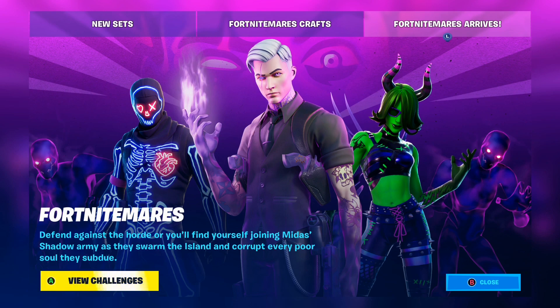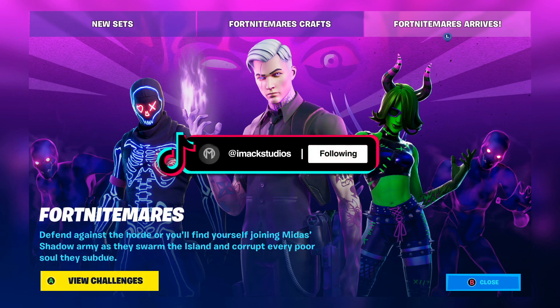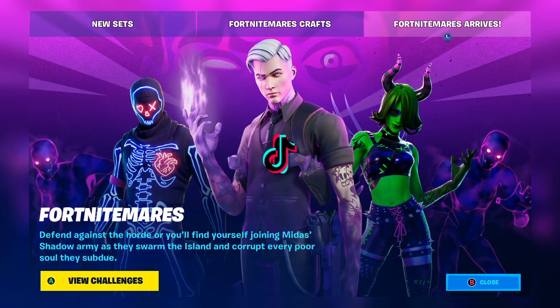That is right guys, that is the Shadow Midas skin on screen right there. Shadow Midas was added into Fortnite as a brand new boss — he can be located at the Authority, but of course the name of the Authority has changed because Shadow Midas has taken over. I'll put some gameplay of me killing Shadow Midas up on screen for you guys right now.